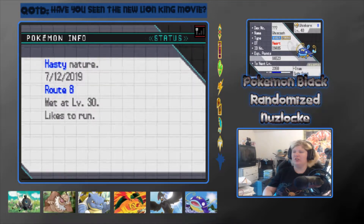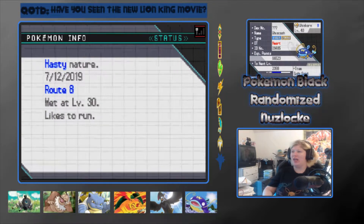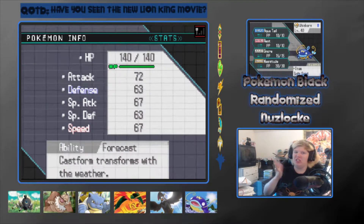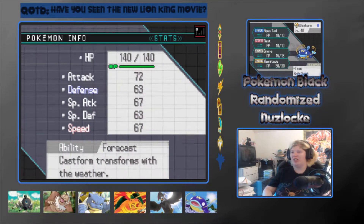Next, we have Whiskers, the Witchcash at level 40, holding the Soft Sand. Has a Hasty nature and likes to run. Has the Forecast ability, and has Aqua Tail, Rest, Snore, and Magnitude.